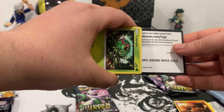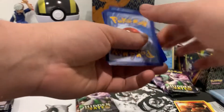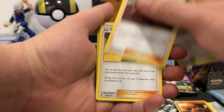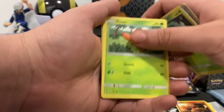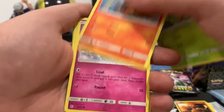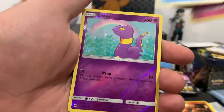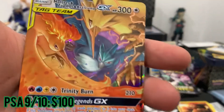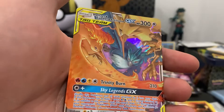Here is the code card — one, two, three, four to the front. Flip it around, we got Psychic energy. Brock's City Gym, Giovanni's Exile, Lieutenant Surge's Strategy, Caterpie, Paras, Charmander, Clefairy, Slowpoke, Eevee's reverse. And let's go — we got the trio: Moltres, Zapdos, and Articuno!